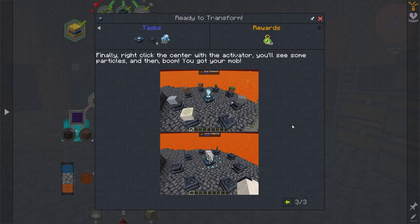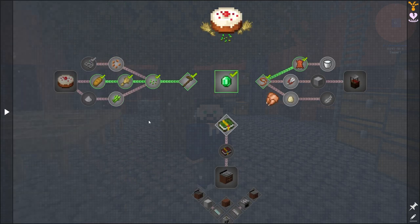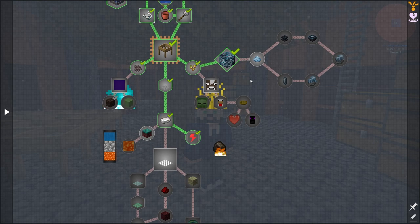So basically it's like an altar to summon in monsters. Alright, that's kind of nice to see. Probably won't use that - I don't see where that'll come in handy at the moment, but it probably will come in handy a bit later on down the line.